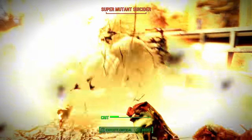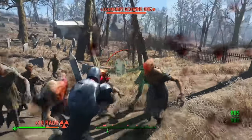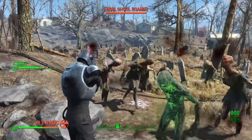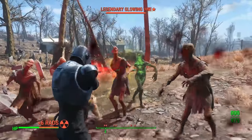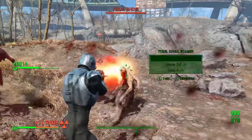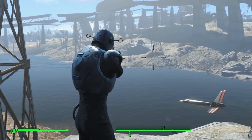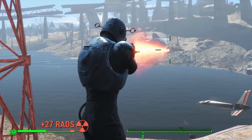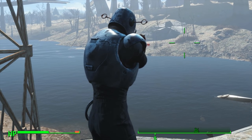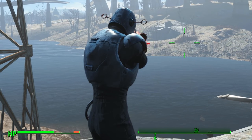Straight off the bat, let's talk about Ghoulish, arguably the most terrible perk in Fallout 4. You need 9 points of Endurance to get it, and the first 3 ranks of Ghoulish make Radiation restore your lost health. With the 3rd rank it even causes some Feral Ghouls to become friendly. With Nuka World there's a 4th rank that makes Rad damage slowly heal, restoring health in the process. This was Bethesda's attempt to fix a broken perk, but it's very much still a crappy one.